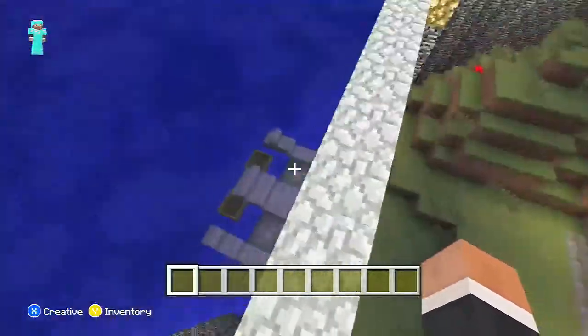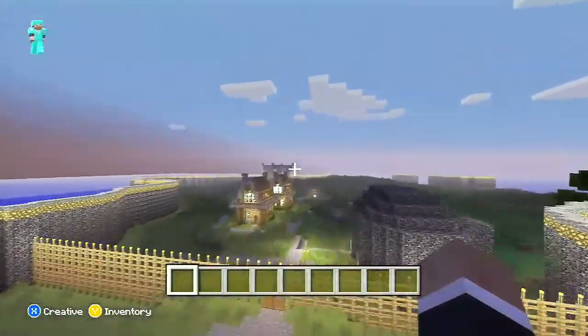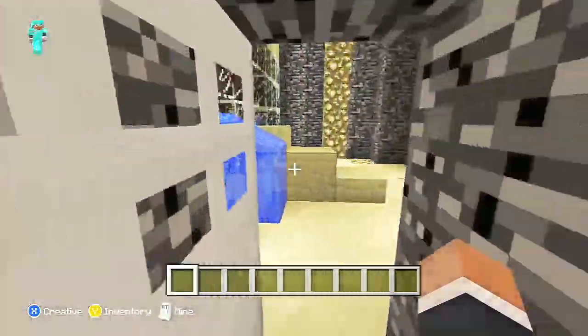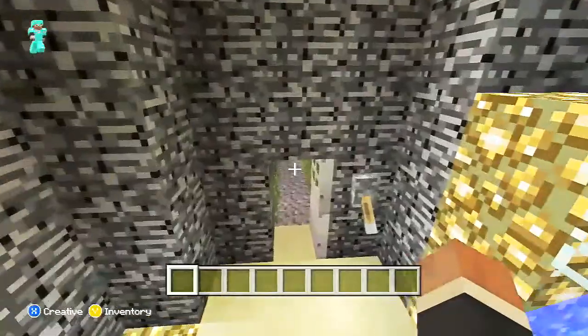There's also a boat port there, there's easter eggs, and also this is for training. You go into each of these and you can put your item in there.